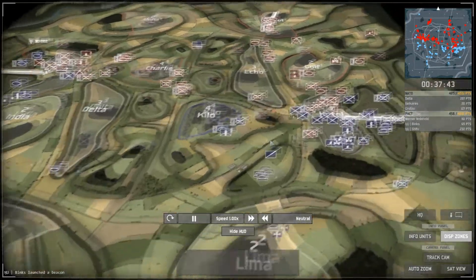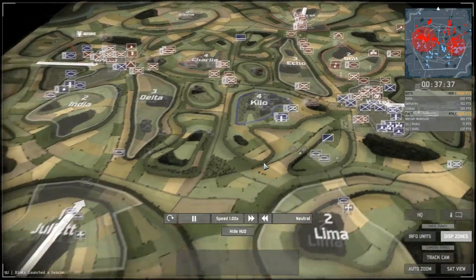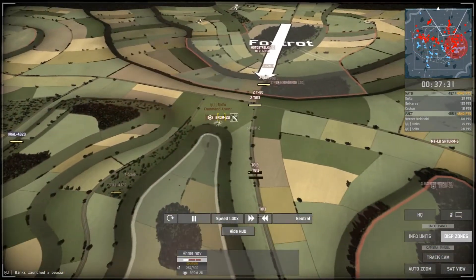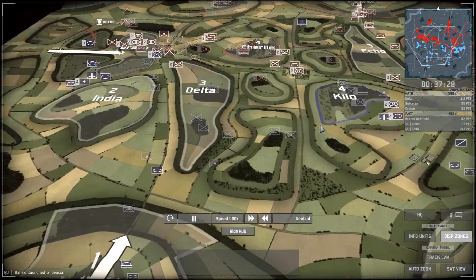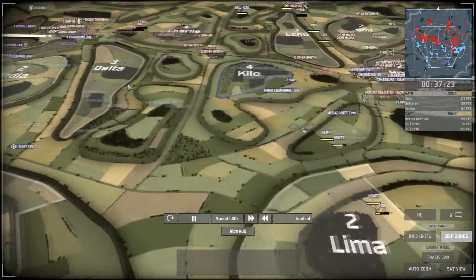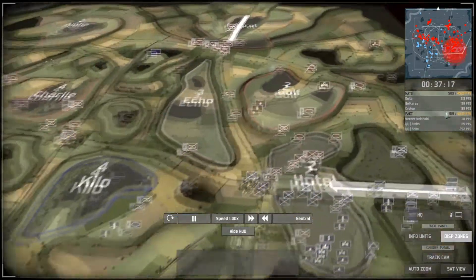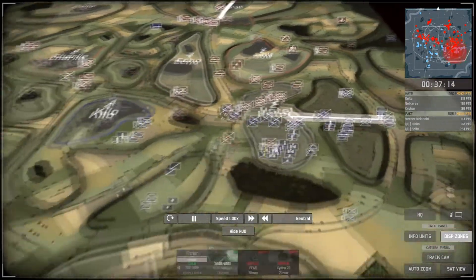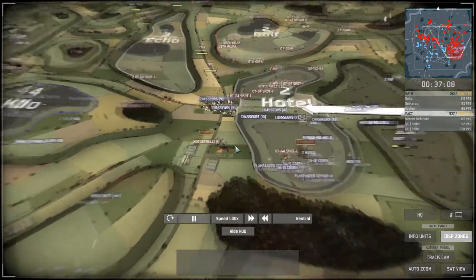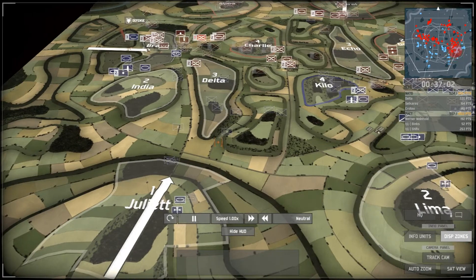NATO tries to shell the PACT commander but he pulls back just in time. Both reinforcement areas — Bravo and Hotel — have been lost, and with that the reinforcement points. PACT is still on twelve reinforcement points while NATO is only on five. Having lost both Bravo and Hotel, the commander on Delta's side has to pull back to Juliet to call in reinforcements.